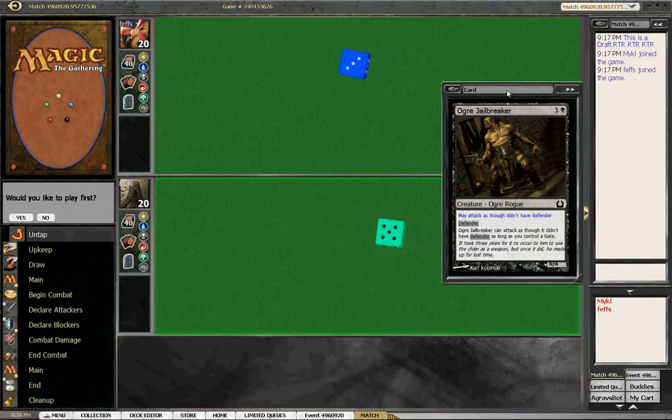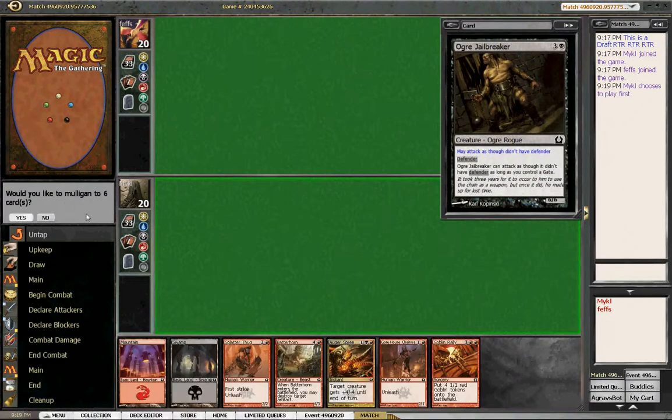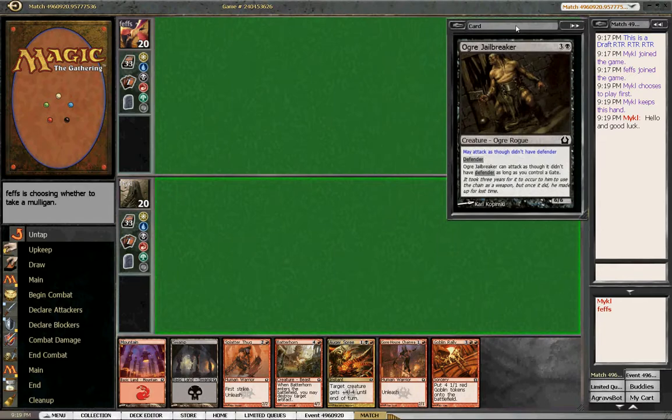Alright, here we are for round two. We are definitely going to play first - this looks good. We've only got two lands but we've got our Gorehouse Chainwalker and Splatter Thugs. We're going to go with that, hope to draw a land in the next couple turns. Let's say hello and good luck to our opponent and we are going to be off.